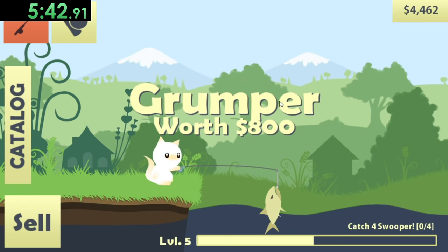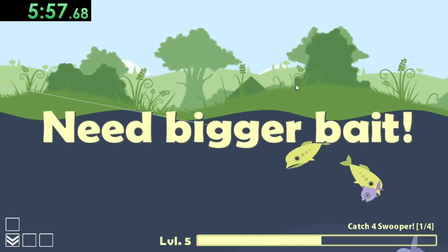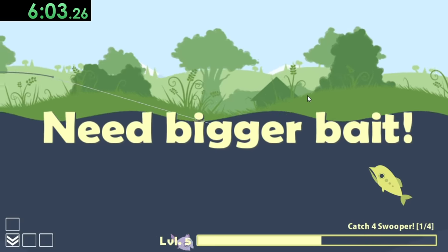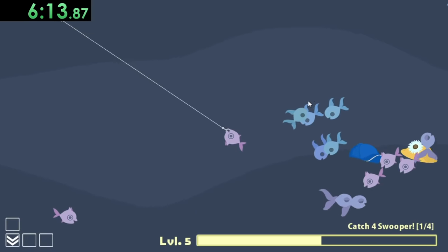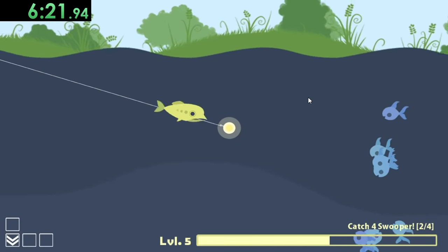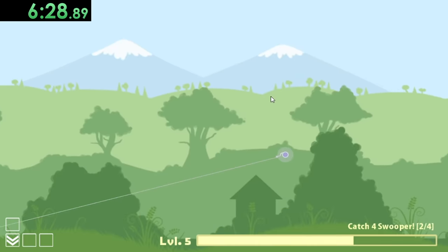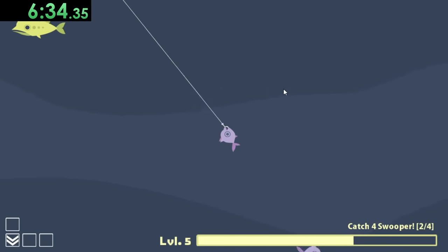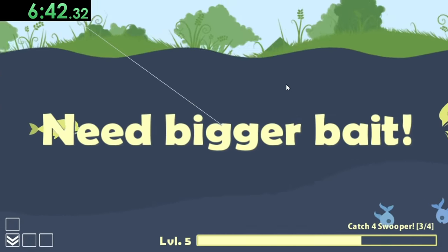We completed that quest and can now do our next one, which is to catch four swoopers. Swoopers shouldn't be as hard — we got our first one right there. I just have to make sure I'm trying to catch the right fish and not get random mustard fish coming at me. I'll try to cast my lure a little bit less. That should be a swooper right there — we also see two hats which would be nice to get, but this is a speed run and I'm just trying to go fast. That was way too close for comfort, but I'll take it.